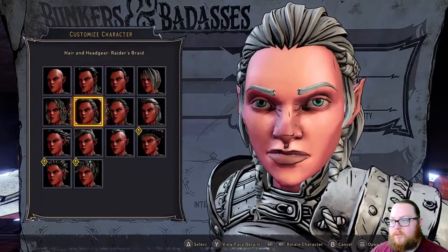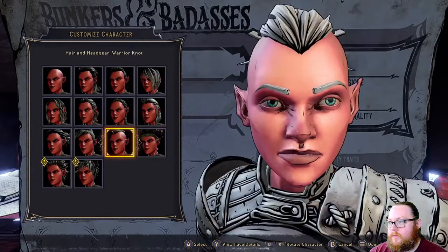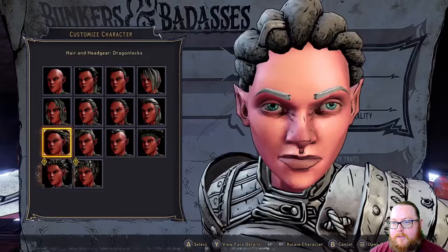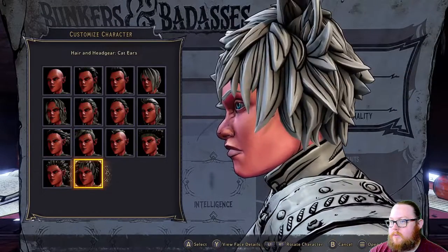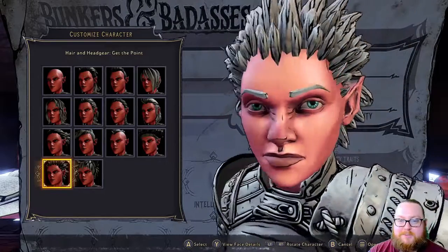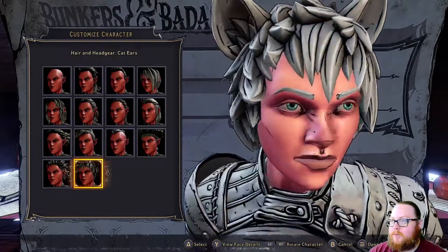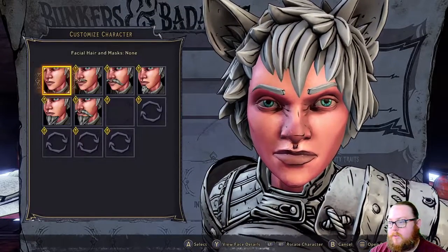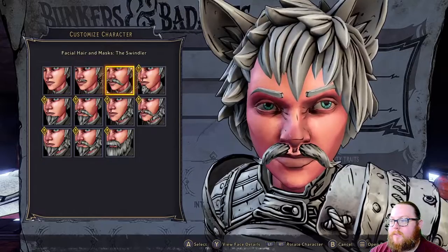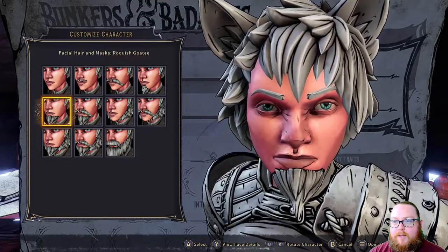Hair and gear — the hair is the same for both male and female characters. We're going to go with something crazy. You can turn your character Super Saiyan. I guess we'll do the cat ears — just to make it look a little ridiculous. And let's give this lady a beard — have her be a bearded lady.